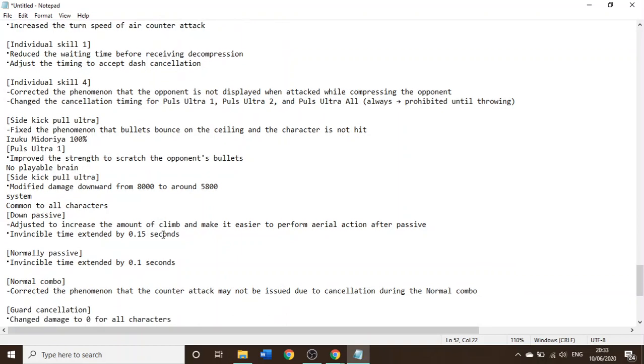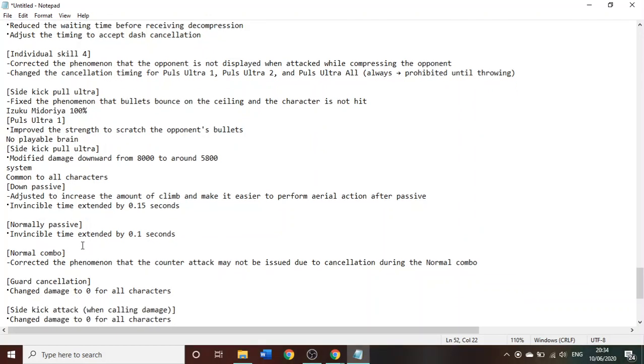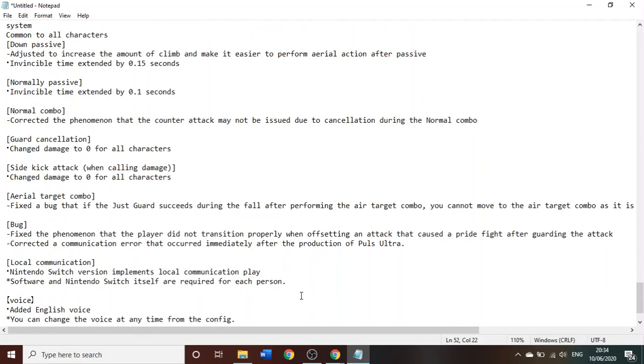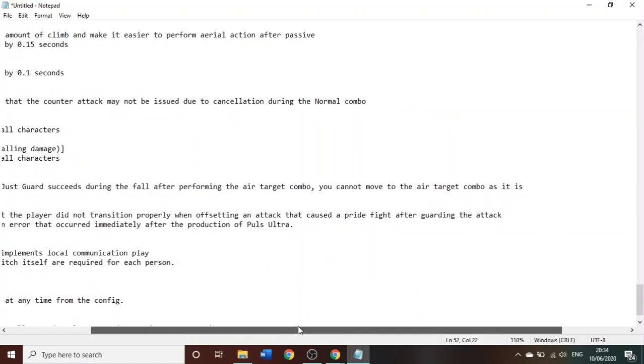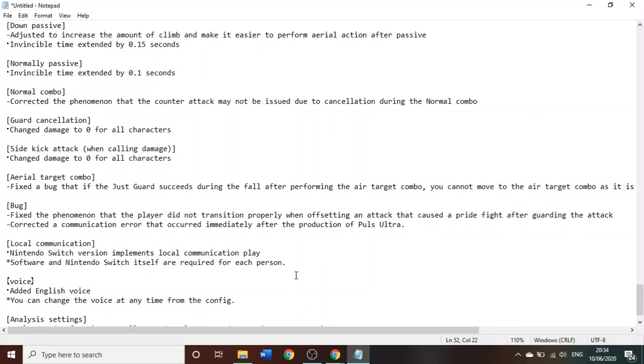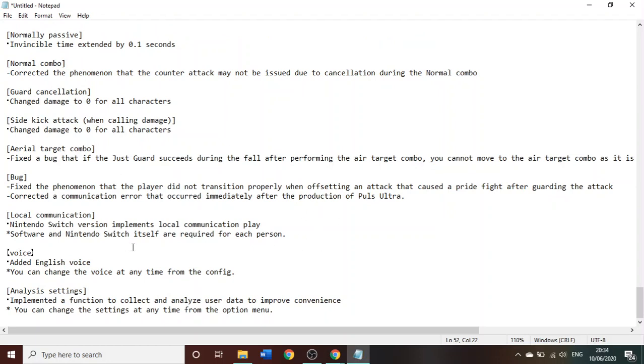So there really isn't that many big changes. Coming to all characters — these are the things that happen to everyone. Down passive — so when they're on the ground — adjust the increase. Kind of climb to make it easy to perform aerial action after they're on the ground. So when you're on the ground, you're invincible for 0.15 seconds longer. Normal passive invincible time: 0.1 seconds. Normal combo counter phenomenon fixing — all characters: there were some things where sometimes sidekicks and guard cancels did a little bit of damage, but now they all do zero. Aerial target combo — fixed a bug. Just guard succeeds — you cannot move. Fixing some bugs. Some random stuff about Nintendo Switch. And a big one — the voice dub is in the game now. A lot of people were asking for that, so it's good that they finally added it for everyone.